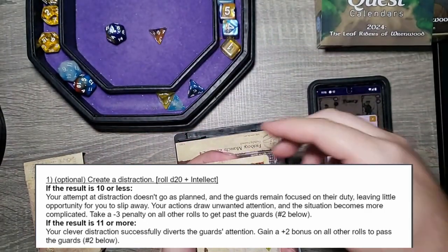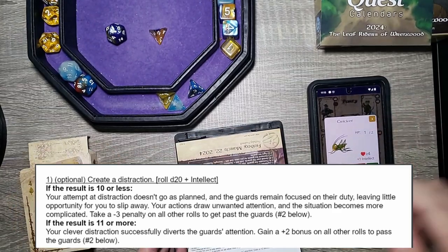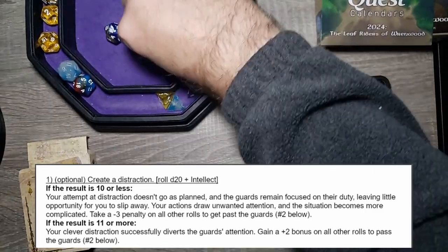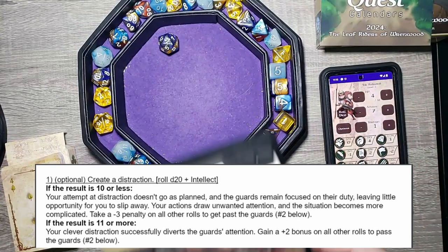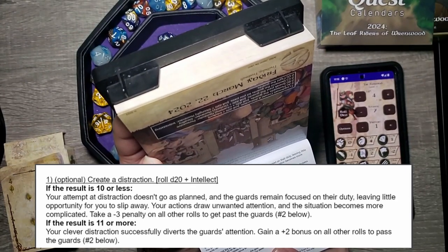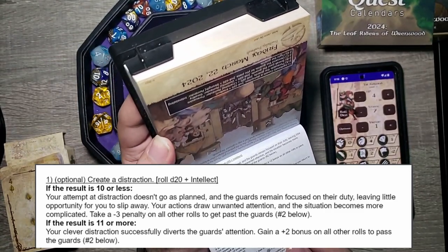We are after a heart greater than four. That is a four but not a heart — I believe that is a spade. Unfortunately no go. Thank you anyway, Cricket. So we roll d20 plus intellect: 15 plus intellect minus one is 14. The result is 11 or more, so your clever distraction successfully diverts the guards' attention. Gain a plus-two bonus on all rolls to pass the guards for option two below. So we gain a plus two on whichever option we choose.